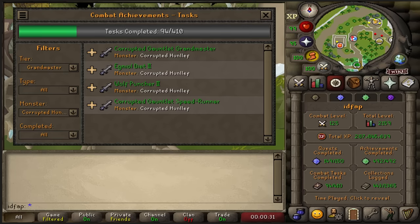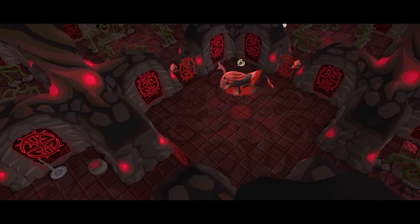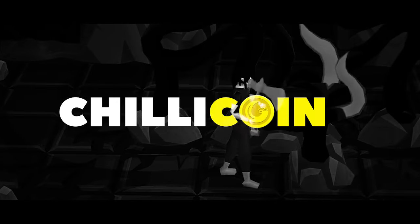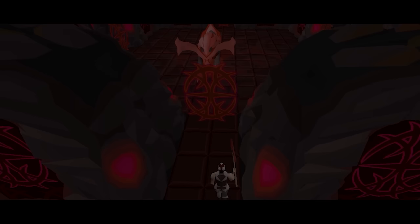On my previous video I managed to complete all the Grandmaster Combat Achievement tasks at the Corrupted Gauntlet. Welcome back to In Depth for a Pet, the series where I stake my bank every time I get a pet. I managed to go from 0 to 160 mil only at the Corrupted Gauntlet. Unfortunately I wasn't able to get an enhanced weapon seed or the pet.